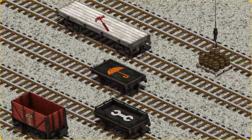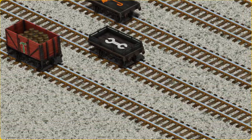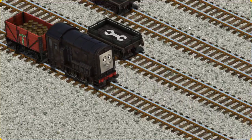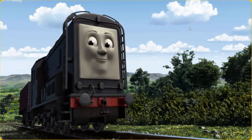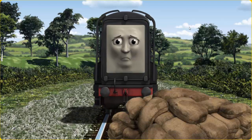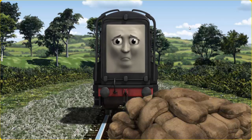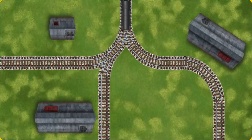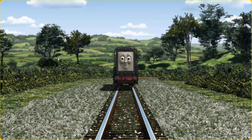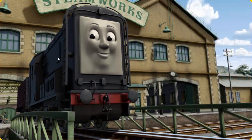Show Cranky where the red cargo car with the picture of a green hammer is. There you go! Diesel set out for the steamworks. Suddenly the tracks were blocked. Diesel had to stop. He would have to go another way. Help Diesel find the track that goes nearest to the shortest building. Let's go! Diesel arrived proudly at the steamworks. With your help, he was right on time.